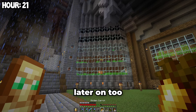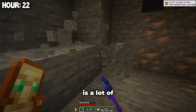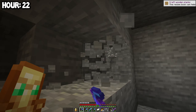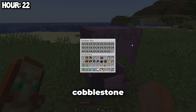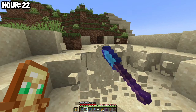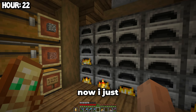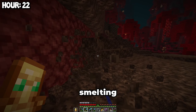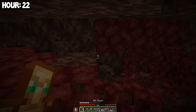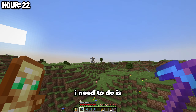I decided I'm gonna build a guardian farm. The first thing I need to collect is a lot of cobblestone. That should be enough cobblestone. Now we just need to get some more sand to make glass. The sand is all collected too — now I just need to smelt it all. While that's smelting, I'm gonna collect the next thing I need, which is some soul sand.